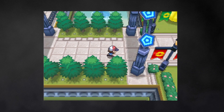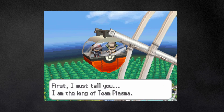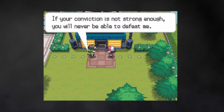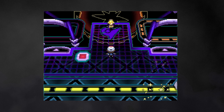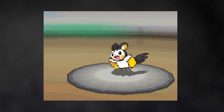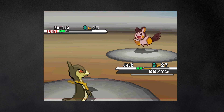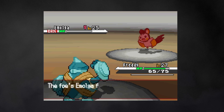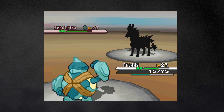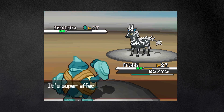Next is off to Nimbasa City for a visual novel date with N, where he reveals that he is King of the Cosplay Brigade. After my… boyfriend? What are we? Leaves me behind, I decide to drown my love troubles in the Pokemon gym. Morticia manages to get off burns on both of Elesa's volt-switching Emolga, and after a bit of hassle, Jack manages to take out one of them. Freddy takes out the other, but now they're alone against the final Zebstrika. One Magnitude doesn't kill, but two sure do — winning me the fourth badge.